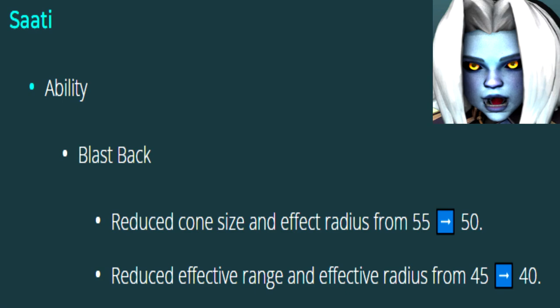Satsi's Blast Back had its Cone Size and Effective Radius lowered from 55 to 50 units. And the Effective Range and Radius was lowered from 45 to 40 units.